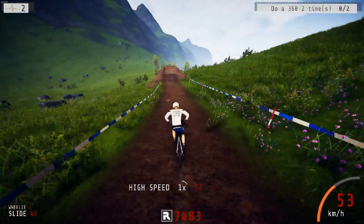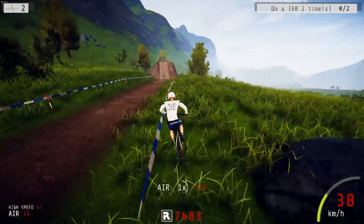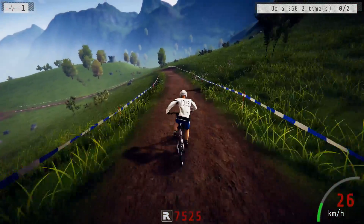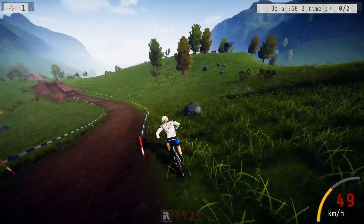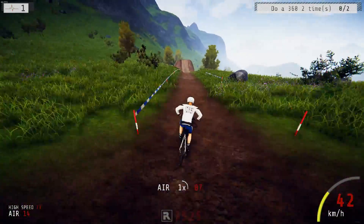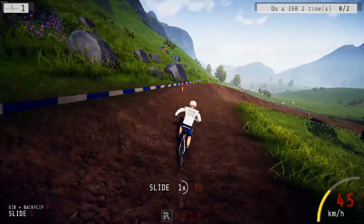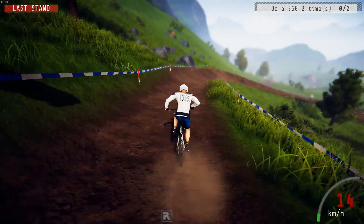At the bottom where it says R with the number 7483, that's the reputation amount. We're getting some serious frame drops here. That number next to the R represents your reputation, and anytime you do tricks it builds up that bar. This is what allows you to unlock new companies that will sign you and also customization options for your rider.